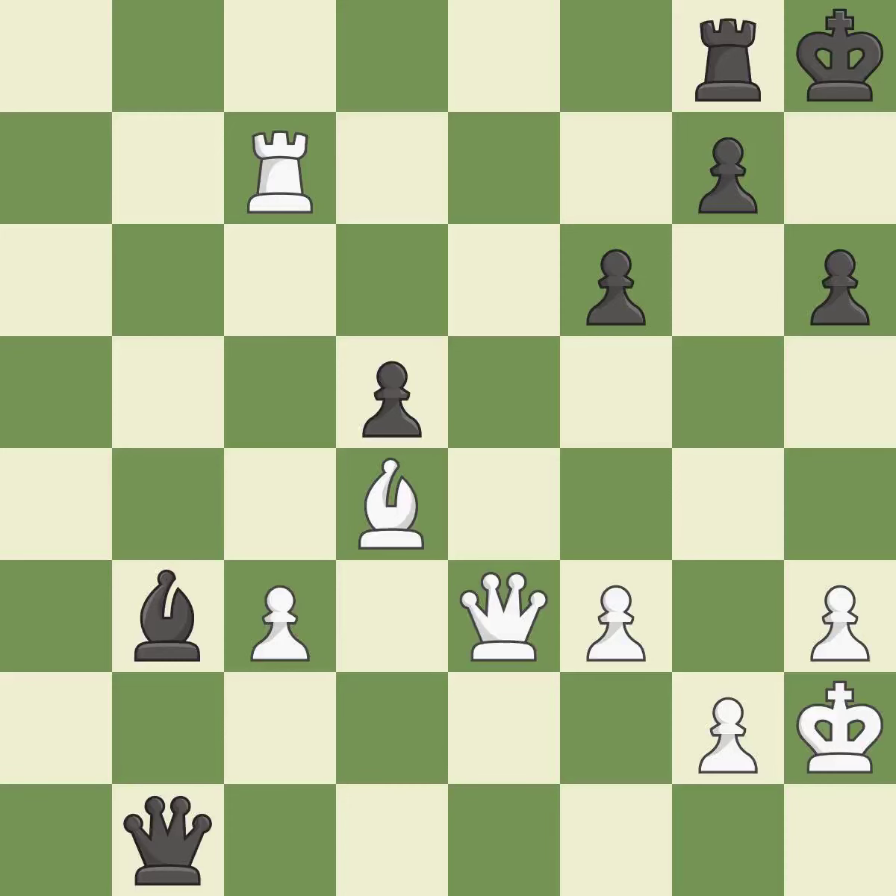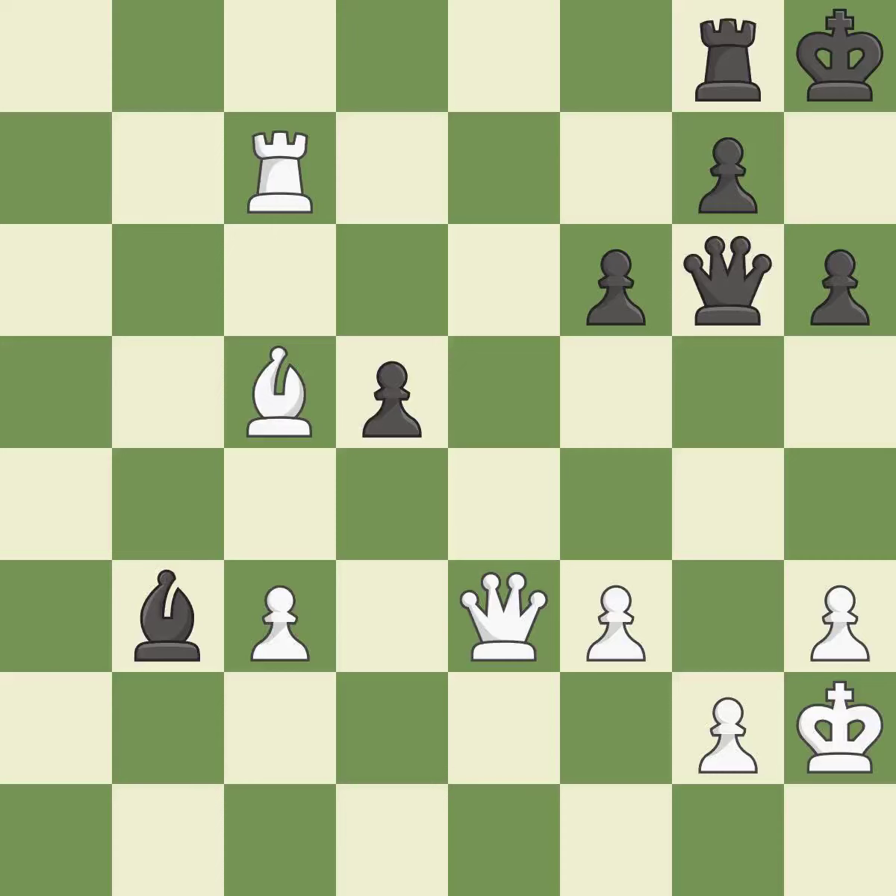This avoids the queen's check. This shifts the bishop to a square with more activity, giving it greater scope. This takes an outpost — an active square where the bishop cannot be kicked out by a pawn.